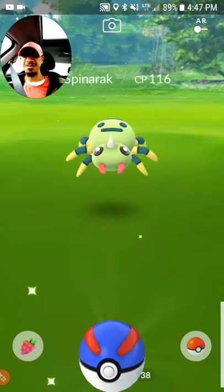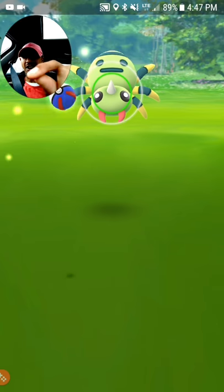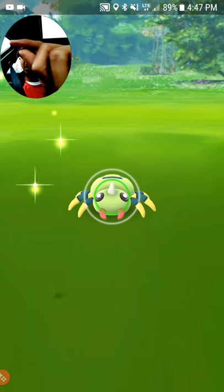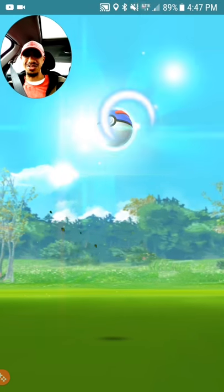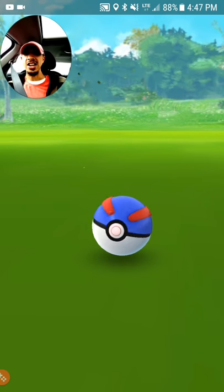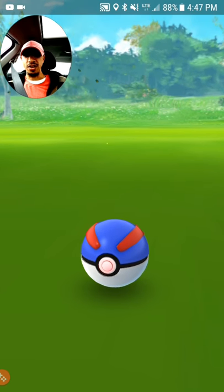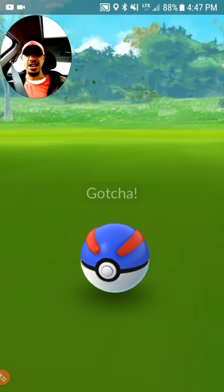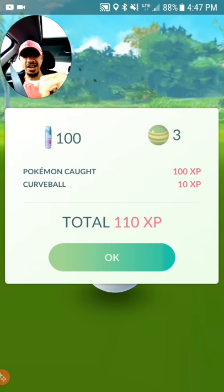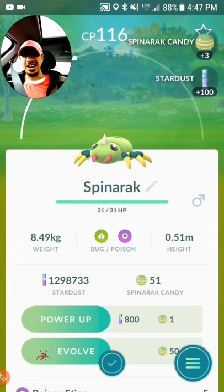Use your one free incubator. If you're wondering which egg to hatch - if you have a 10k egg, go for that. If you're not buying more incubators, never put a 10k in your free incubator. Those are my tips on how to get stardust.